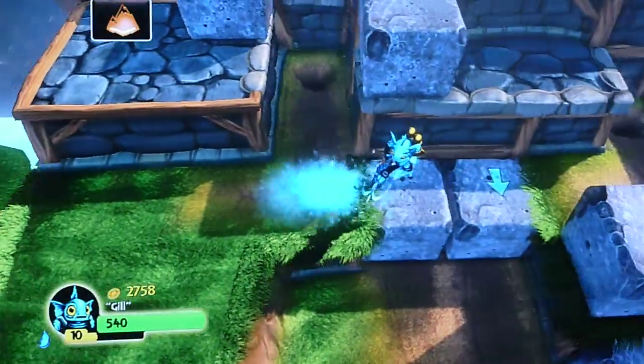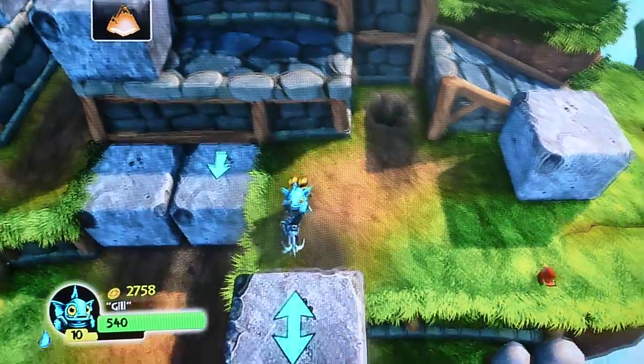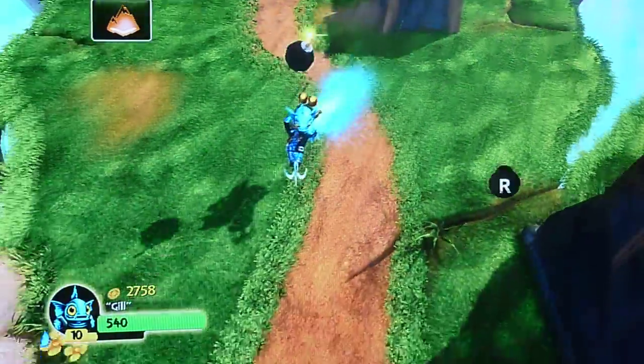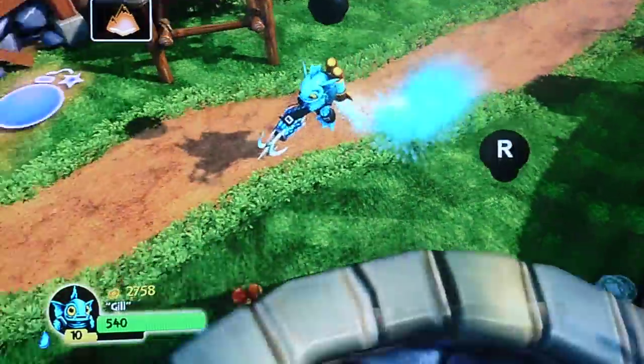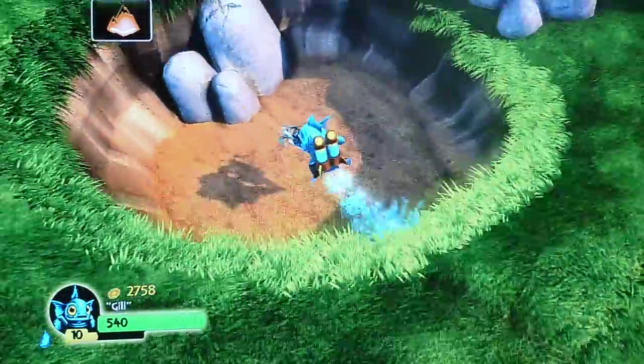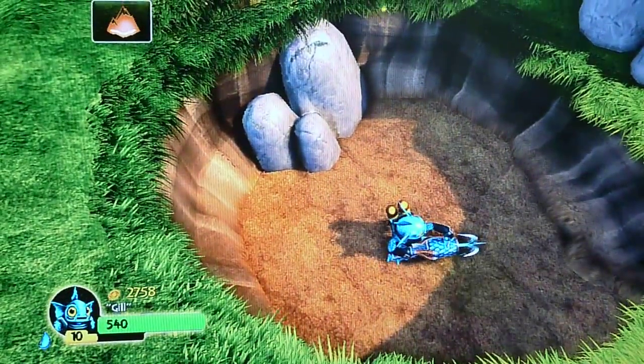You want to get to the bomb. Get the bomb and head back quickly then to over here. Throw the bomb, and the Soul Gem will be in here. And that's another one done.